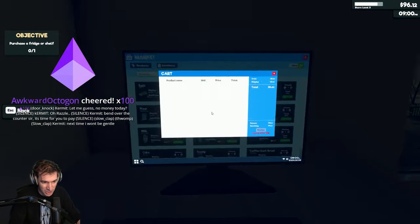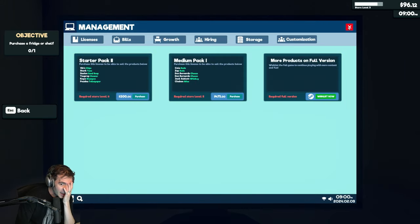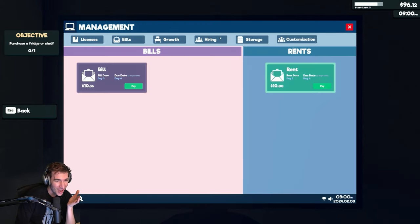Holy shit — how much does a fridge cost? Oh my god, it's just $10. And rent? I can't stock the shelves. Bend over the counter, sir — it's time for you to pay.